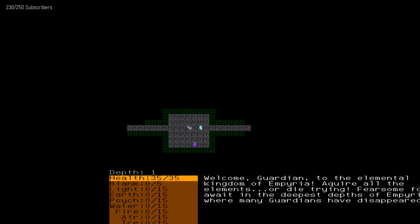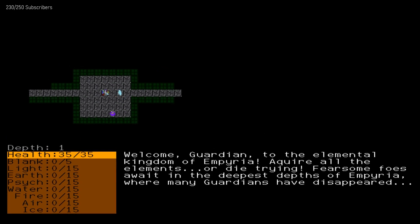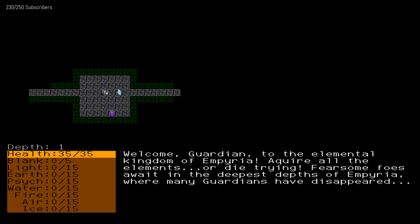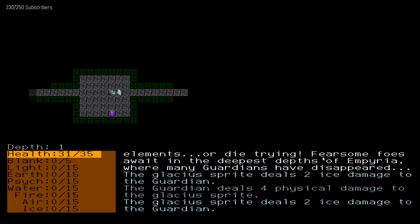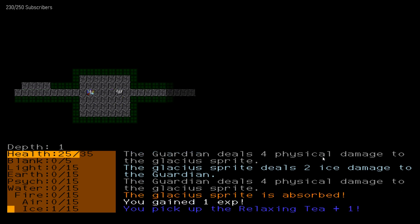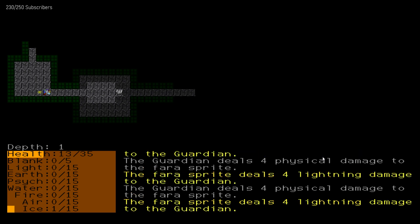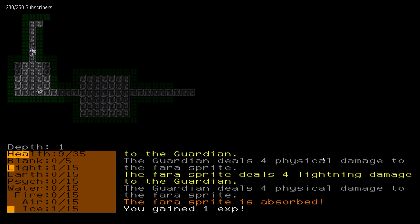Try this again. I'll resize this properly so I don't need to resize it every time. Guardian deals 4 physical damage to the Glacius Sprite. Relaxing tea. Physical damage to the Ferris Sprite. So I'm like some sort of elemental guardian?